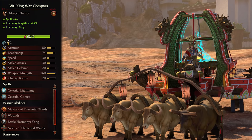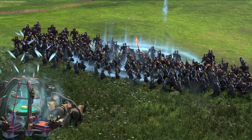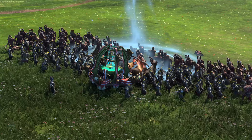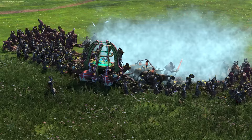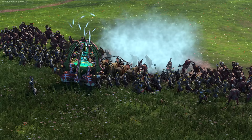The Wujing War Compass is a tier 2 Yang unit. It amplifies harmony by 25% and is a spellcaster. These are essentially the corpse carts of Cathay, but actually good. They come with decent survivability - high armor and HP - alongside melee stats that aren't too bad given what they look like, and high weapon strength. The real reason you'll want to bring them is their spells and abilities. They can use two spells from the Lore of Heavens: Celestial Lightning and the unique Celestial Comets. They also come with Mastery of the Elemental Winds, which empowers all casters the more of them you have on the field, and Nexus of the Elemental Winds, which increases power recharge rate by 20% at all times. Keep them alive and casting and you'll get more magic - you will certainly not regret it.